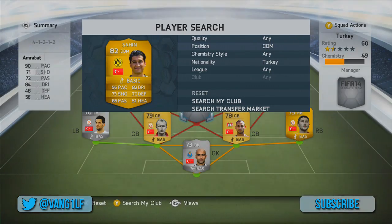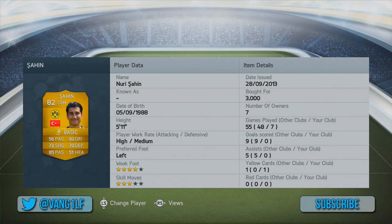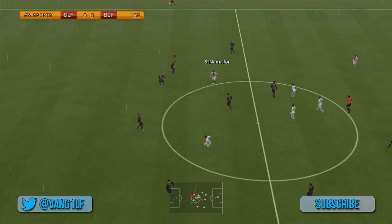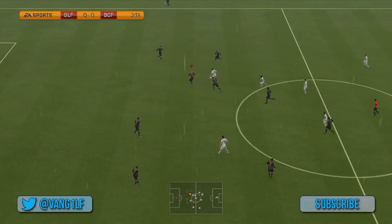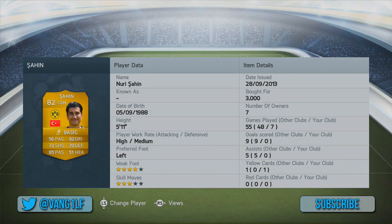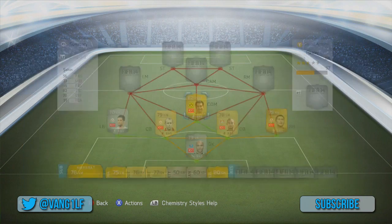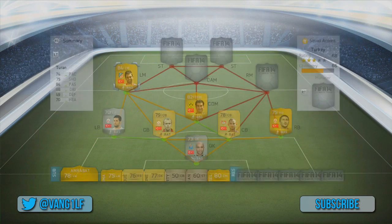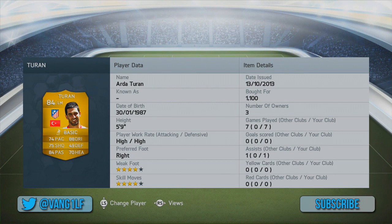Hence why we've gone for Nuri Sahin at center defensive mid — one of the gems of this team. He's such a good little CDM; he always seemed to be in the right place at the right time for interceptions and tackles. He's really good at passing the ball as well — through balls over the top to strikers or wingers — and just calm and composed in that pocket of space.